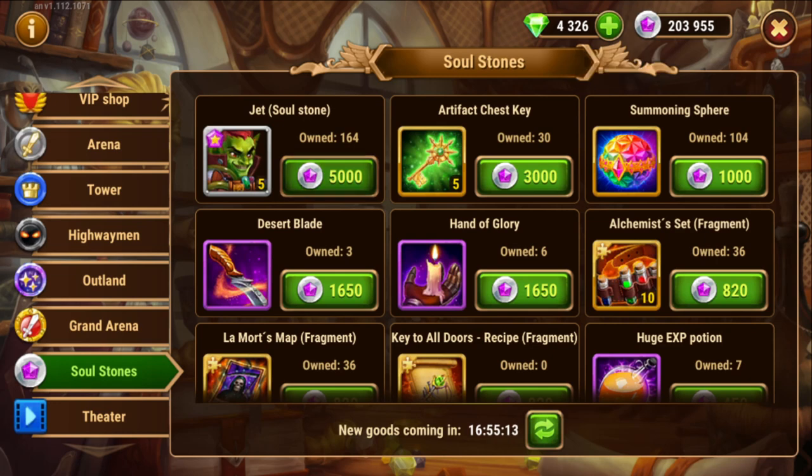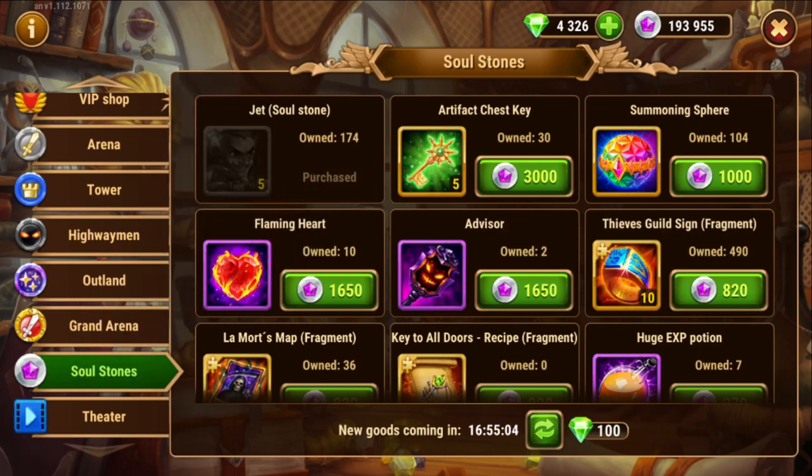We can exchange the first 5,000 here for JET and do that one more time and get another 5,000. I have a lot of work to get to 300 — by my calculations that would be 300 minus 174 divided by 2, so at least 63 days buying twice a day. Right now we have 193,955 divided by 5,000 — we have enough for 39 purchases. We'll see.